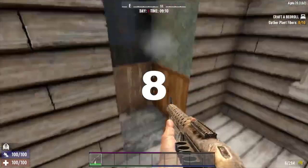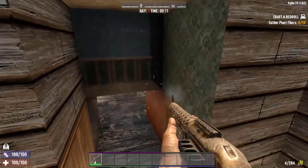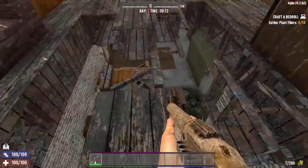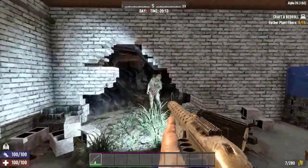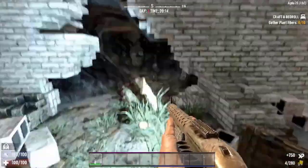Number 8: Pump Shotgun. Range 5/9/2 depending on ammunition, entity damage 112/96/96, attacks per minute 60, magazine size 8. When the zombies are breaking down your barriers and have you cornered, the pump shotgun should be a player's go-to weapon.